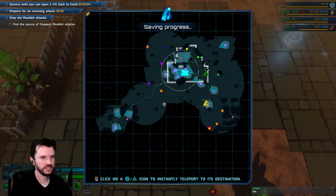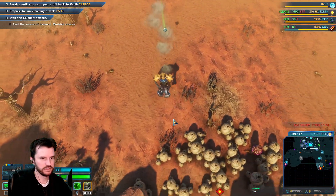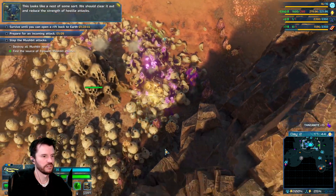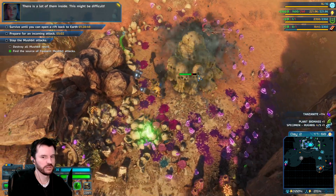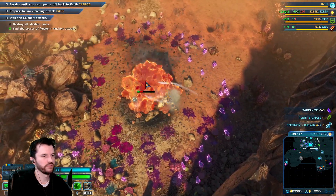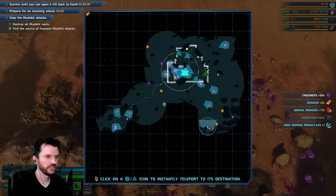What's going on? A bad thing is happening down here. This looks like a nest of some sort. We should clear it out and reduce the strength of hostile attacks. There are a lot of them inside — this might be difficult.